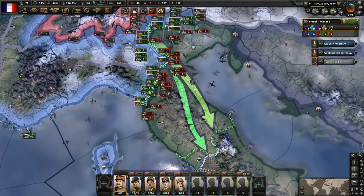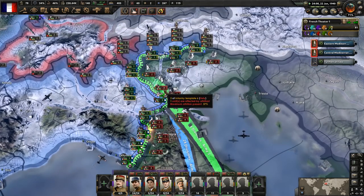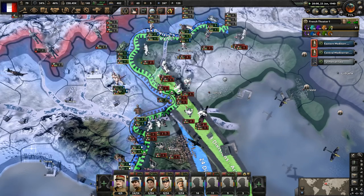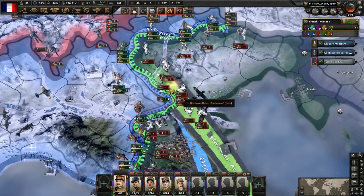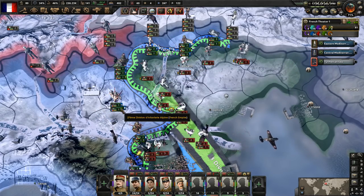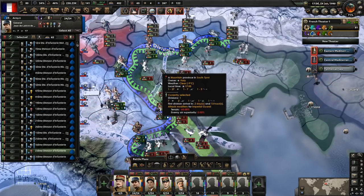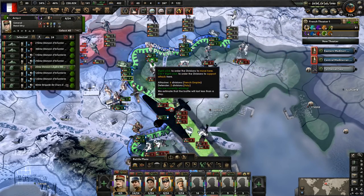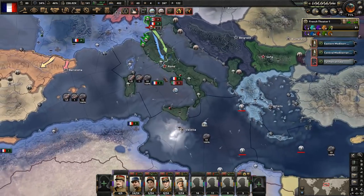We're just going to wait out the winter here and let them throw their attacks at us if they so desire. We still are having trouble there — we might need to bring another division because it does look like we're going to lose there. Maybe we'll send another one of these over there. We might be able to win here which would actually reduce the front a bit. Let's try and do an attack using infantry divisions, maybe throw in one of the motorized guys.